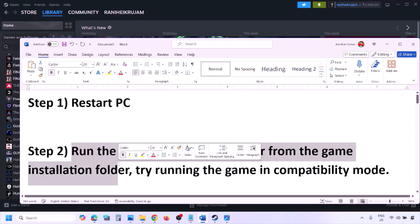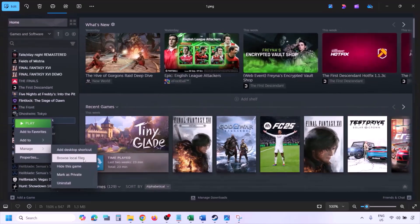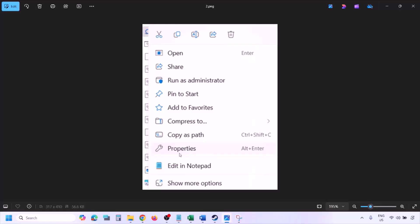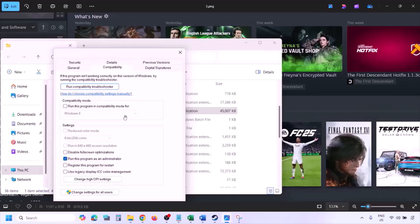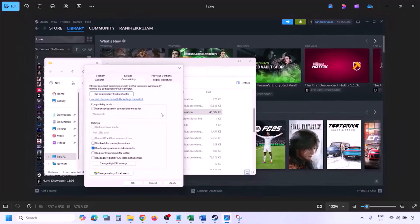The next step is to run the game as an administrator from the game installation folder. Go to Steam, then Library, find the game, right-click and select Manage, then click Browse Local Files. In the game installation folder, right-click the game EXE file, select Properties, go to the Compatibility tab, and put a check on 'Run this program as an administrator.' Hit Apply, then OK, and launch the game from the installation folder instead of from Steam.